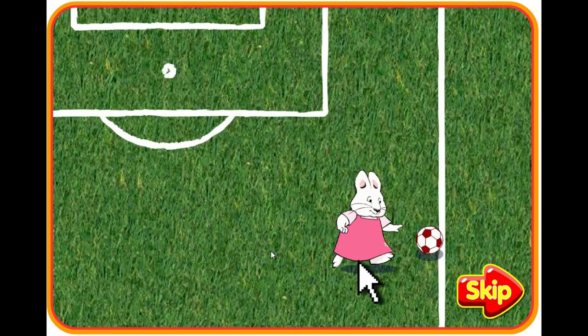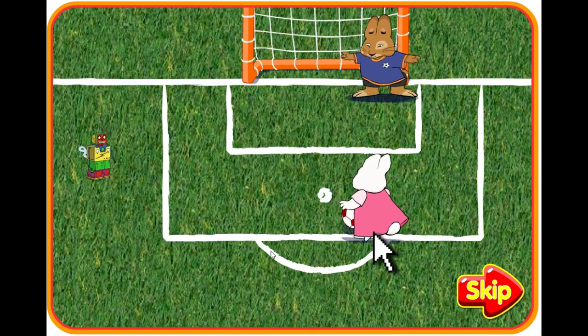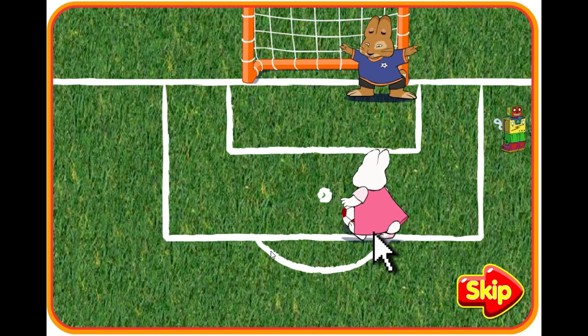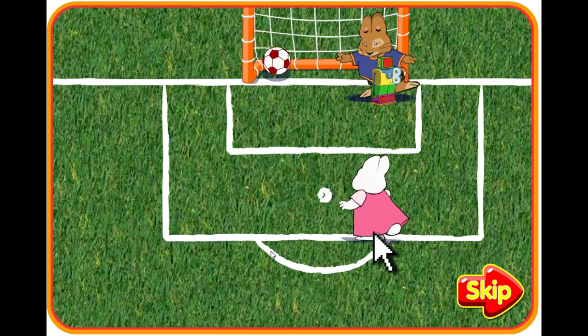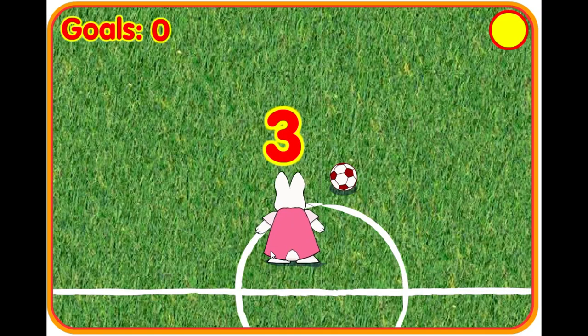Use your mouse to guide Ruby to the ball. Then take it to the goal. Watch out for Max's toy robots, though — if you hit one, you will lose the ball. Click to kick the ball. If a robot runs into Roger, you can score much easier. Take your best shot, Ruby.